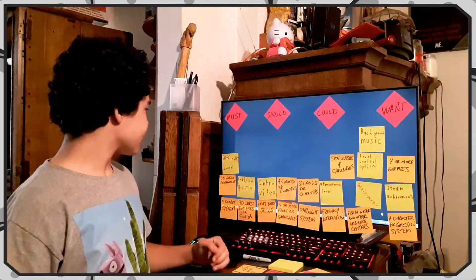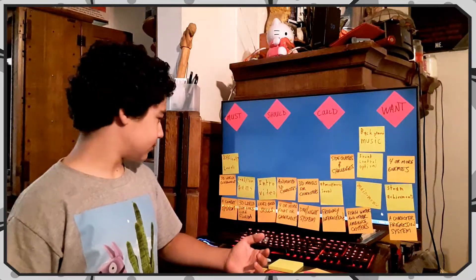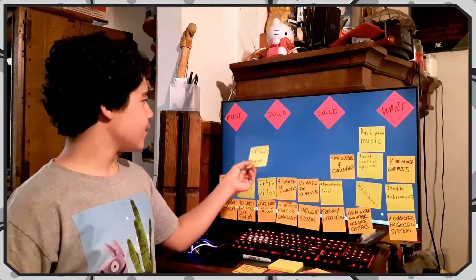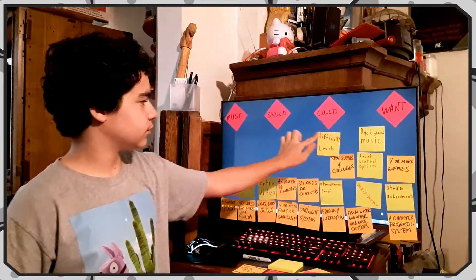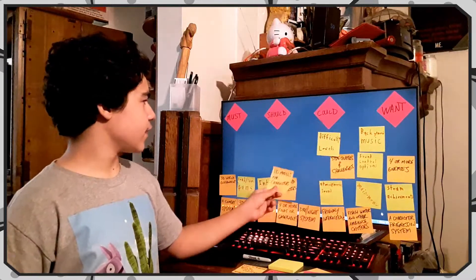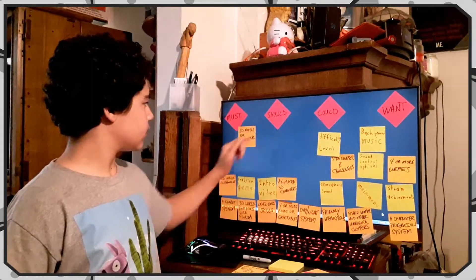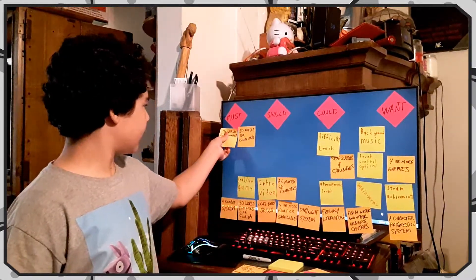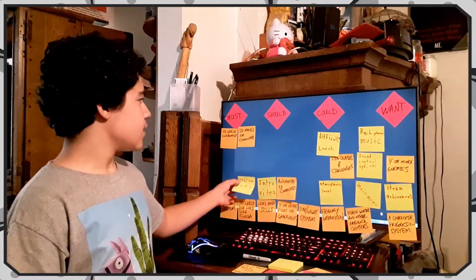Let's start going through them. Must is something that we must have. First one: difficulty levels — we could do that, that's a good idea, put it in 'could' because we'd have to get everything else in first. Next: 3D models for characters — that's a must, we want to go 3D all the way. And 3D world environment — put that in must also.